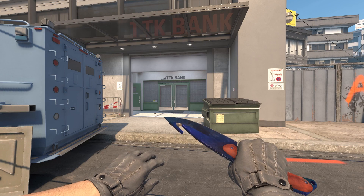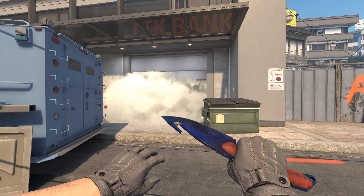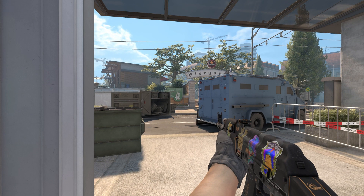The smoke will land inside a bank. Here is the enemy POV of the bank smoke.